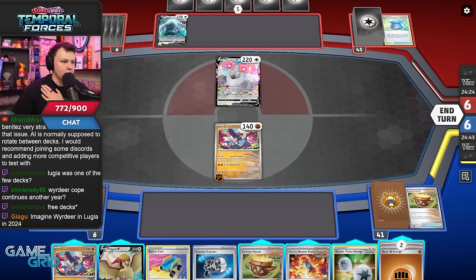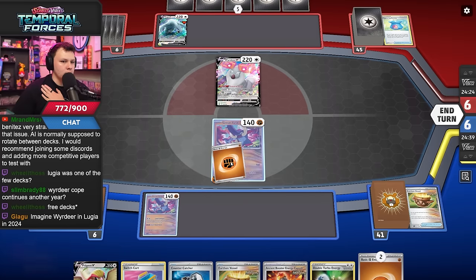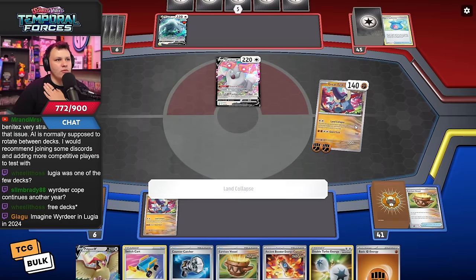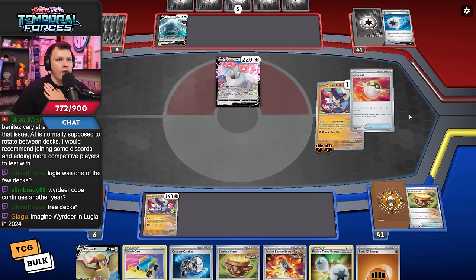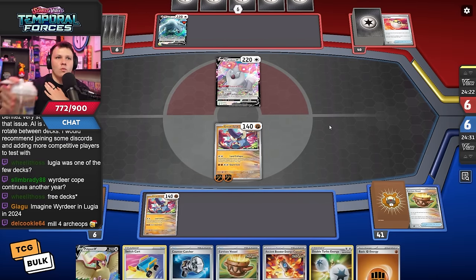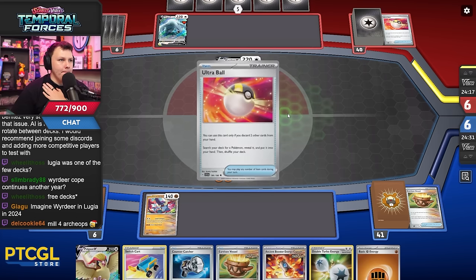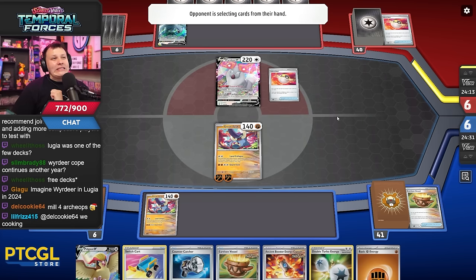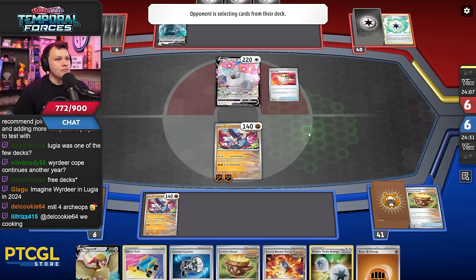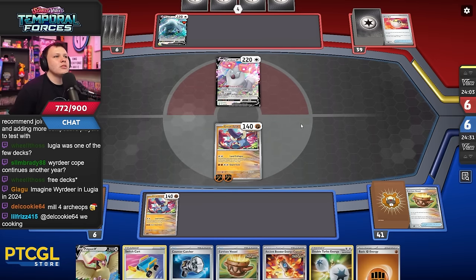Okay hang on, we're kind of cooking. That's another fighting right, I don't know how the rest is gonna play out. Land Collapse mill four — no chops milled, that's good, that's what we want to see. No chops milled and we got their little minion. If they're only playing the one, good start. How many chops? No chops.